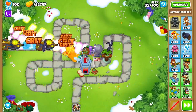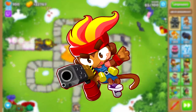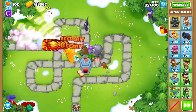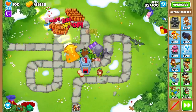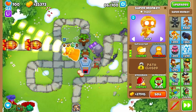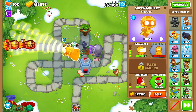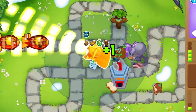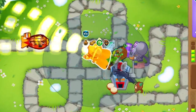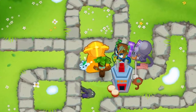These monkeys also need to synergize with the heroes you bring in. The main five are Obin, Pat, Gwen, Ben, and Adora. Obin provides extra pierce and range to all Magic Monkeys. Pat, Gwen, and Ben all have passives or actives that add damage to every projectile. Adora's Sacrifice only buffs top-path super monkeys. All five of these heroes benefit the Sun Avatar more than the Robo Monkey, because the Sun Avatar shoots three projectiles per shot, and the Robo Monkey only shoots one, as its guns are independent of each other.